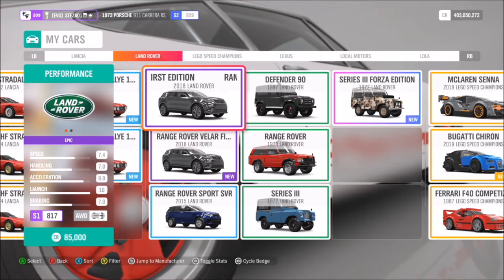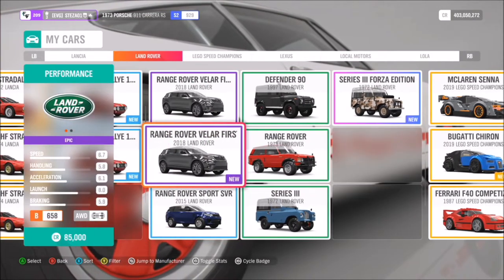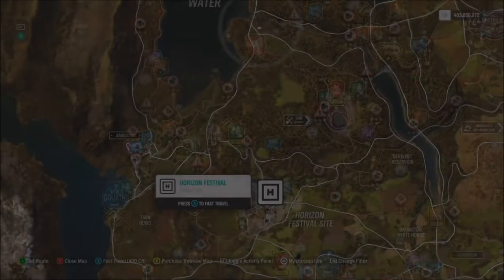First of all you're going to want to pick out a land rover of your choice. The 1973 Range Rover land rover is actually a bomb find, but for this I'm going to use the 97 Defender 90 because I think it looks pretty cool.